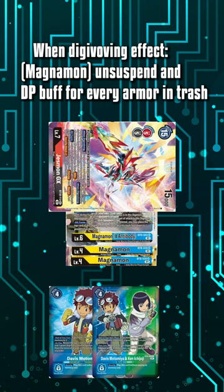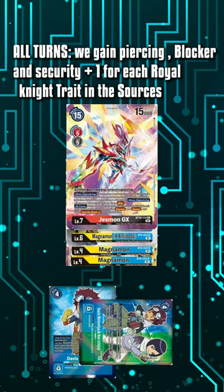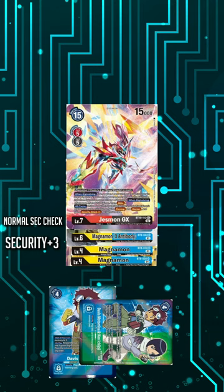So we're going to unsuspend Jesmon. Then we're going to target security with Blitz. We're going to tap our Tamers, Davis and Ken, and unsuspend Jesmon. We gain Piercing Blocker and security plus 1 for each Royal Knight trait in this Digimon's digivolution cards. We have 2 Magnemons, 1 Magnemon X, and Jesmon.